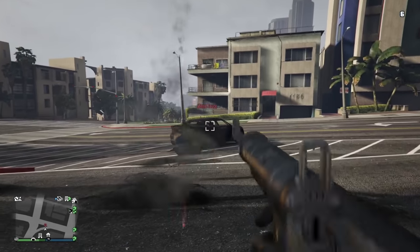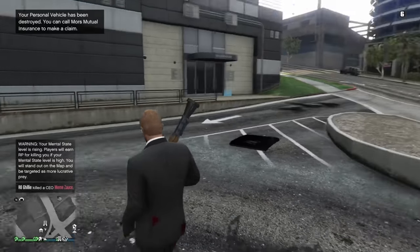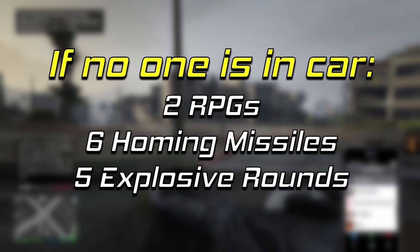The armor also works differently depending on if there is a player inside of the vehicle. If no one is in the vehicle driving it, it will take half the amount of explosives — so 2 RPGs, 6 homing missiles, and 5 explosive rounds.